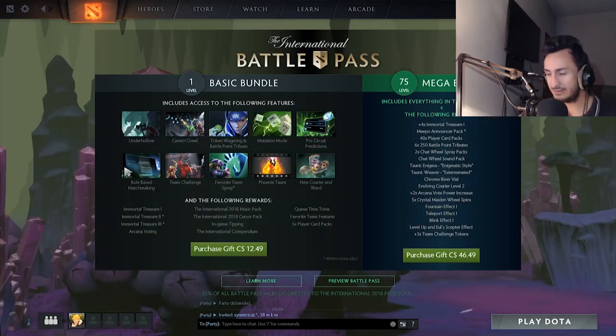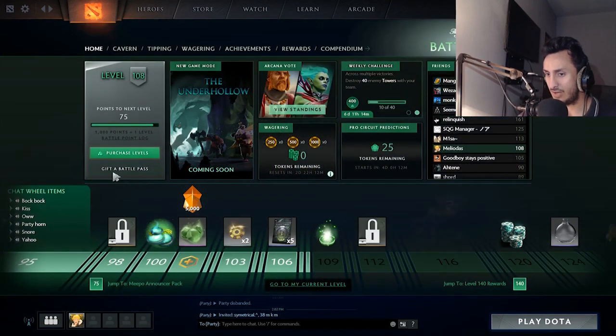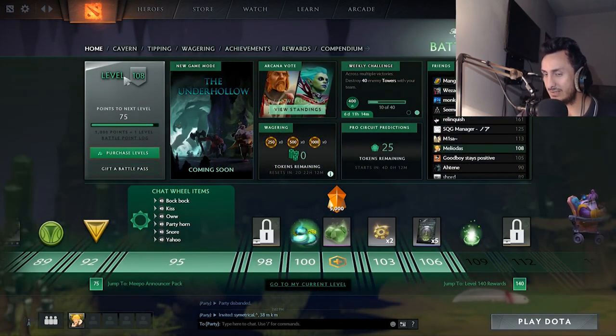The first tip: start with either the Basic Bundle or the Mega Bundle. I will always go for the Mega Bundle because it costs a lot less, and you're going to be buying levels anyway. So if I were you, I'd always start with the Mega Bundle because 75 levels is a good deal.